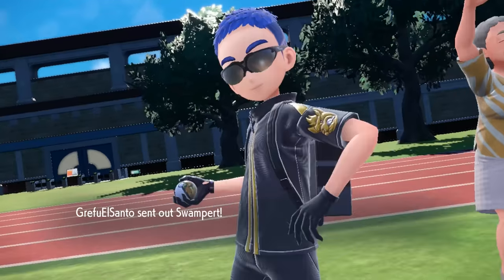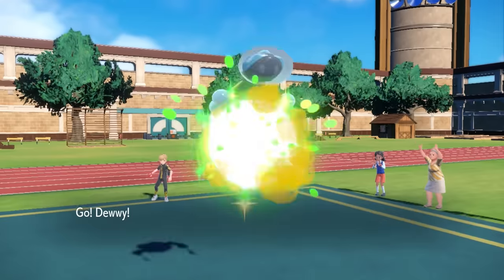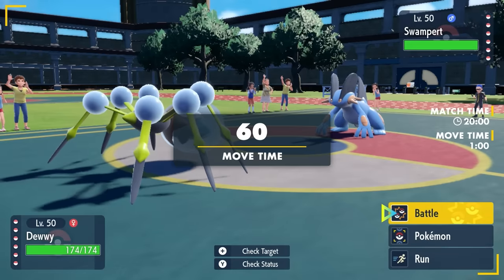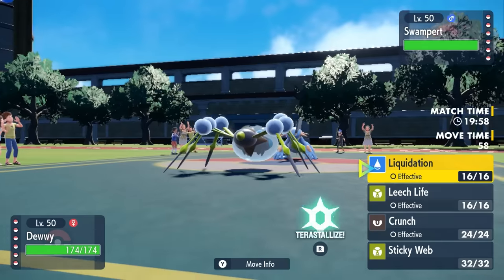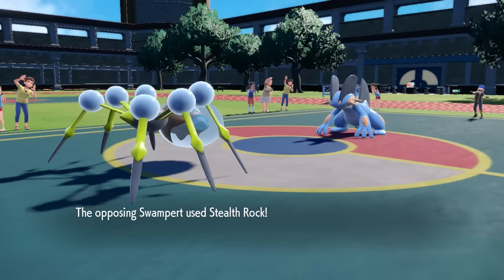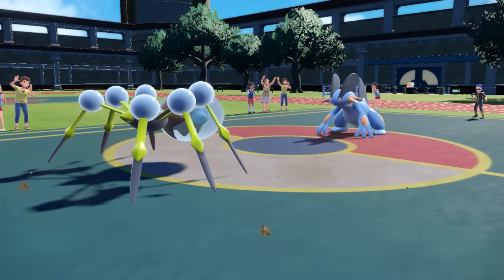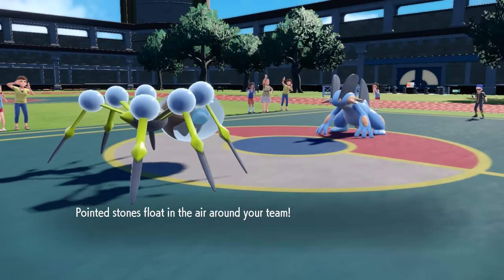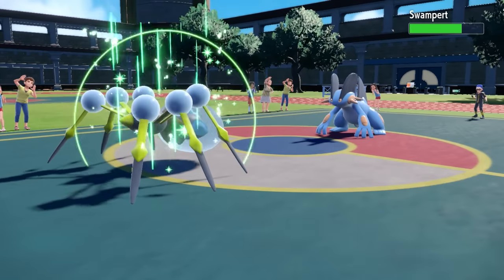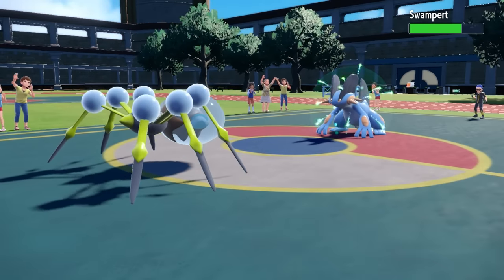My opponent leads off with Swampert, as I lead off with Araquanid. Old Bubble Buddy comes out, and while I do want to set up my Sticky Web, I know they have Hatterene in the back, and with Magic Bounce they're just going to send it right back at me. So I figure I'm too smart for your plans — I'll just go for Leech Life instead, expecting that switch. However, they actually stay in and set up Stealth Rock, as I just vampire the hell out of the Swampert for pretty much no reason.